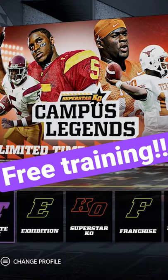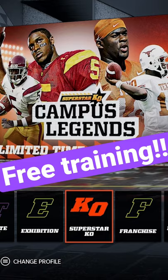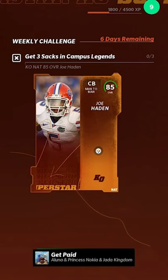Today I'm gonna show you how to earn free training in Madden 22 Ultimate Team in a matter of minutes. First thing you need to do is log on to Ultimate Team, go to Superstar KO, and you'll see that Joe Hayden is a reward for earning three sacks within Superstar KO.